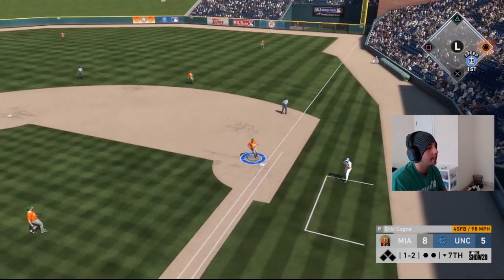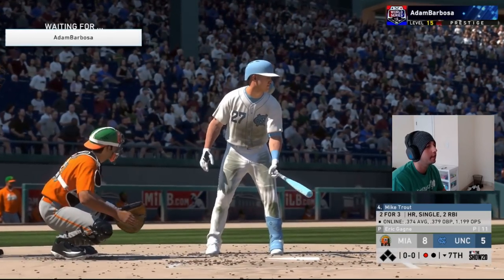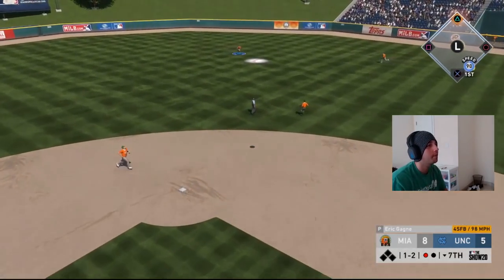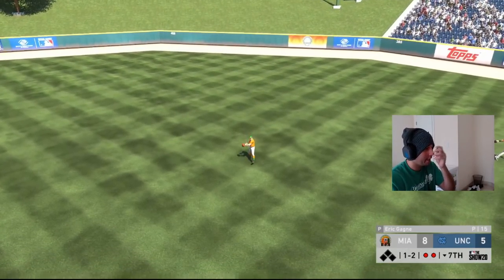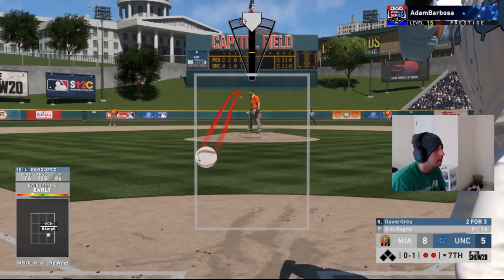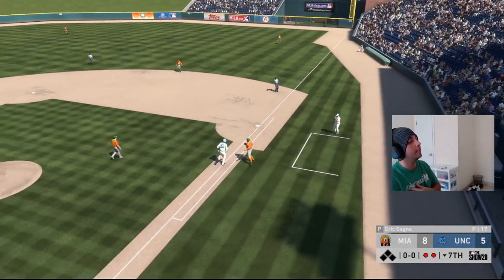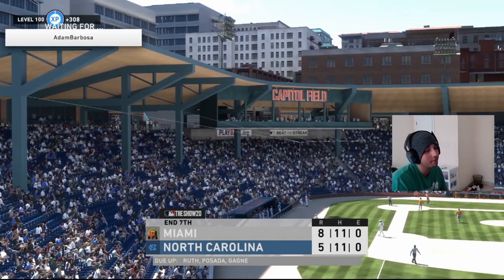Fastball up and in — he gets on top of it, easy grounder to Babe Ruth at first, one out. Good start. Trout coming up — fastball up and in gets the job done, he was way early. Easy routine fly out to center. Big Papi coming up — splitter middle away, that's a dot! Roll over to the first baseman, great pitch. We get out of the inning — Gagne gives us a good inning right there, another shutdown inning. Eight-to-five lead.